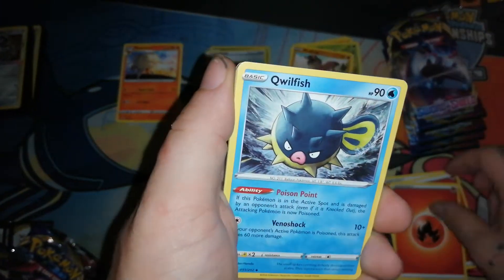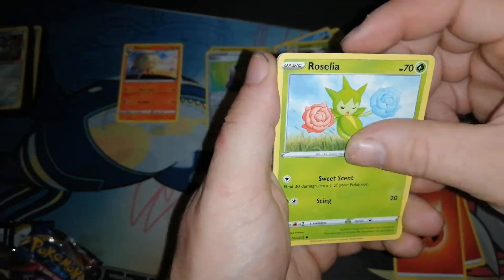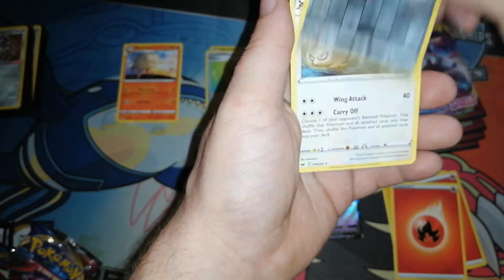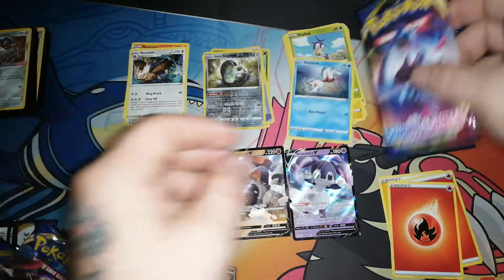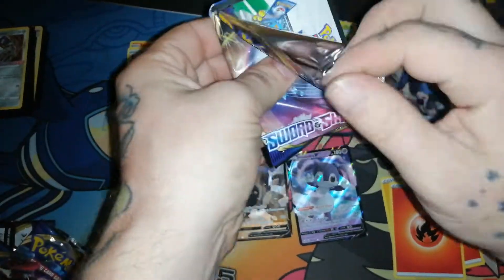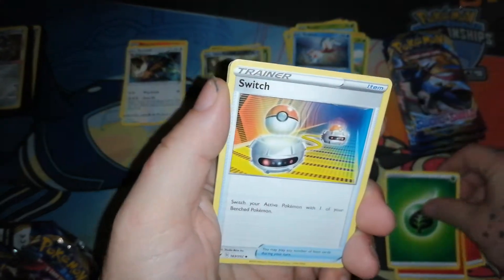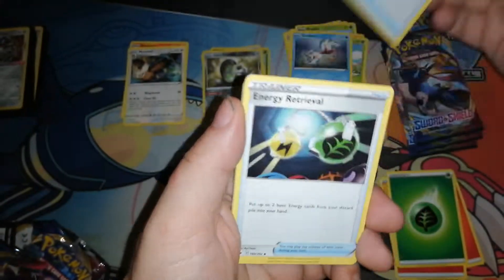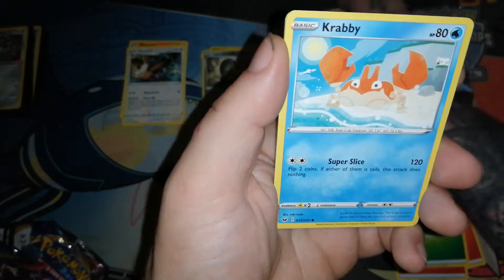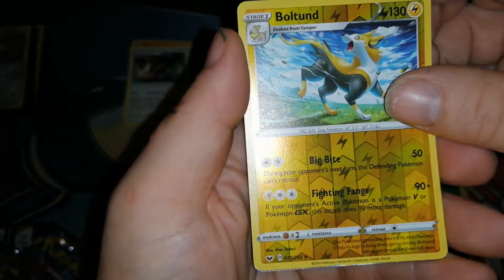So far, unlike Cosmic Eclipse, the green and white codes have seemed to be back to normal on this set. Energy Switch. Silicobra, Blipbug, Goldeen, Galarian Stunfisk reverse, and a non-holo Noctowl. Wow, that was weird - it just floated on its own. Do we get something good in this one? Grass Energy, Switch - that's a really cool art for Switch. Energy Retrieval, Heatmor, Rhyhorn, Roselia, Ferroseed, Krabby, Galarian Zigzagoon, and a Boltund reverse, which is a reverse rare.